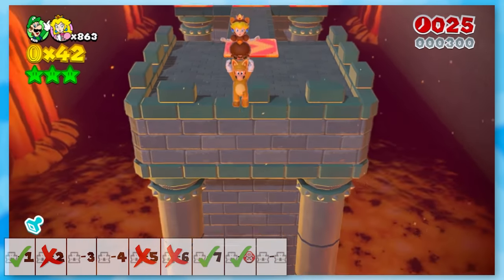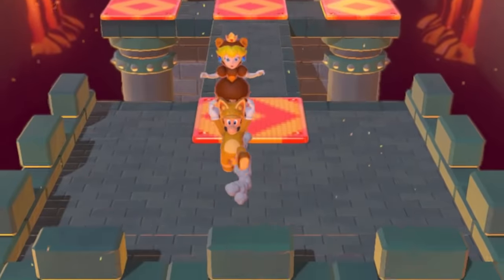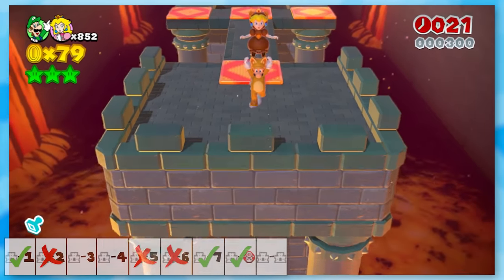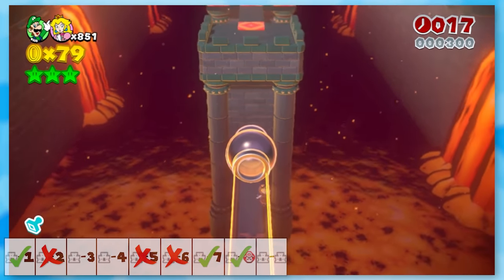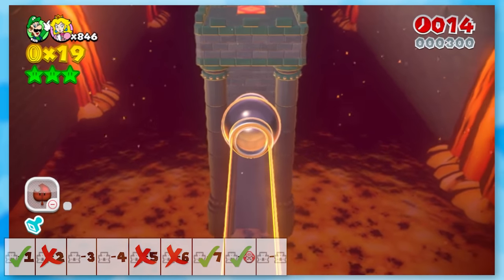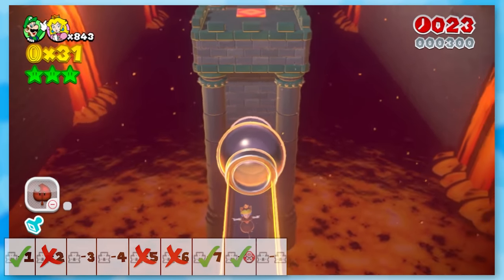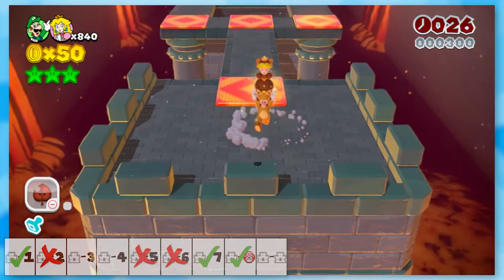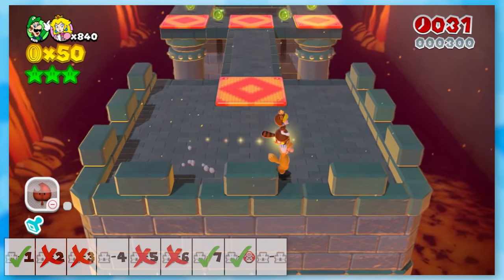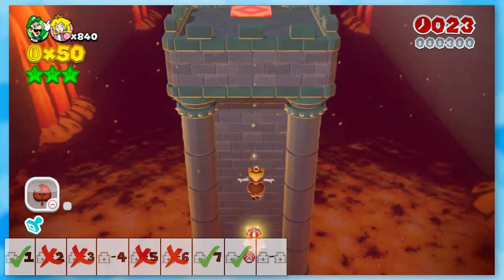I gave Peach a Tanuki tail and tried again — it was a great jump, so I threw Peach, and for some reason she didn't gain height. Did I throw her too late? Does this not work when Peach has the Tanuki suit? I tried the jump again and Peach didn't get a height boost just like last time. I tried throwing her way earlier and still had no success. I just gave up after that — if it's possible, you let me know. I didn't try cat momentum because I knew that wouldn't be enough distance or height to get across.